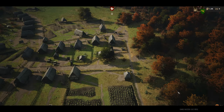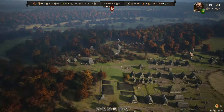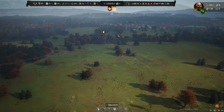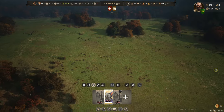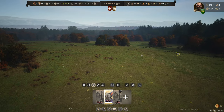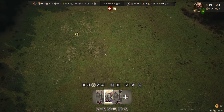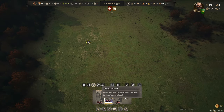Welcome back to Manor Lords. First order of business is to check what happened to our troops — they tend not to continue traveling when you turn the game off. We find them right over here. Let's set them in position, making sure they're 18 wide, something like that. All right, you're going in there — stand your ground.